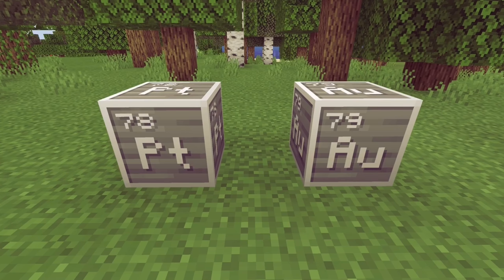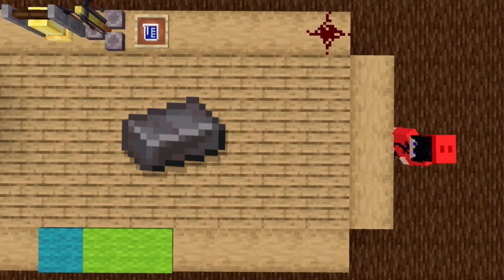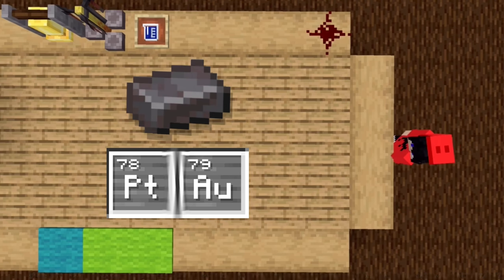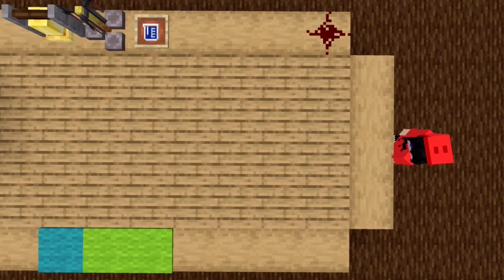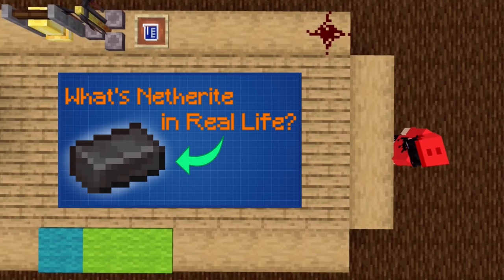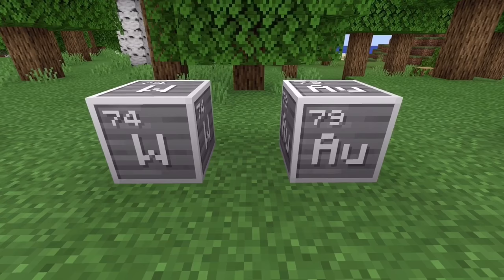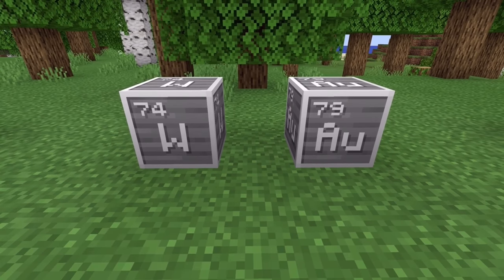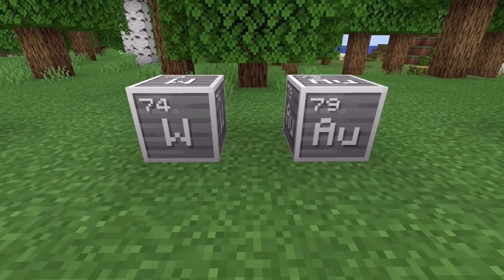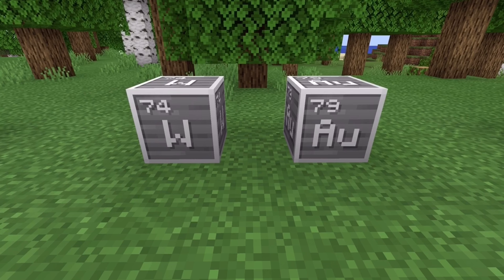Gold and platinum are both expensive precious metals. The thing that convinced me the most is that platinum and gold combined create an extremely strong substance that is stronger than diamond. Both platinum and gold are found deep below the earth, where the nether would be in Minecraft. Check out my 'What is Netherite in Real Life' video for further analysis. Another candidate could be tungsten — it is tougher than platinum and has a color more closely resembling netherite. The only issue is that tungsten and gold aren't useful when combined.